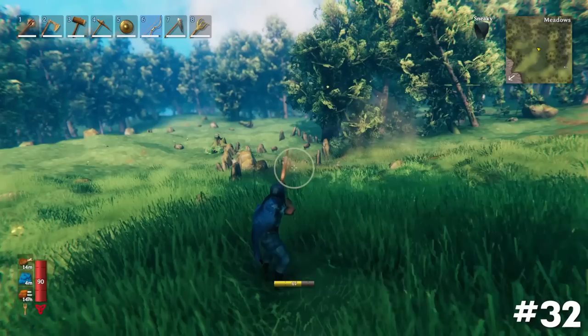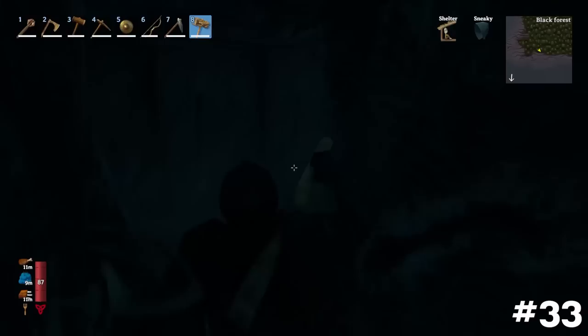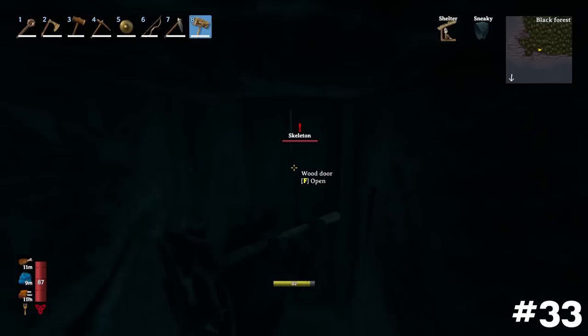Your bow typically doesn't shoot exactly where you aim. Instead, aim your bow slightly up and to the right of your target for improved accuracy. The stackbreaker weapon can damage enemies through walls, making its use particularly effective in dungeons and crypts.